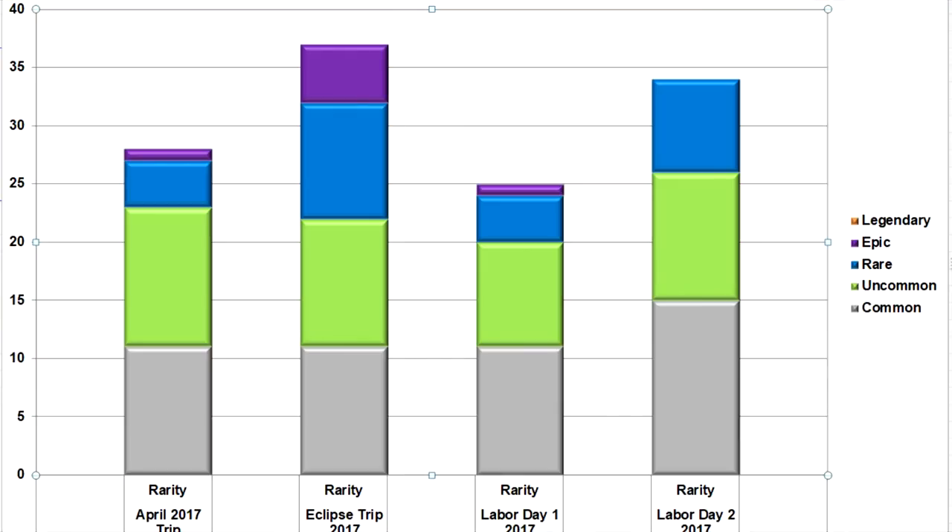What is up guys, Pwn here, and today I've got for you the haul from Labor Day Day 2. This was actually on Labor Day itself, not just in the Labor Day trip weekend, so the Labor Day deals were going on. Let's take a quick look at the graph to see how much better than the day before it was — quite a bit better. September 3rd was Labor Day, September 4th in 2017.